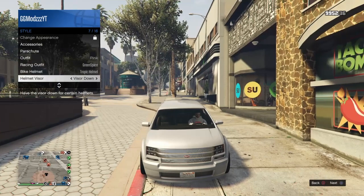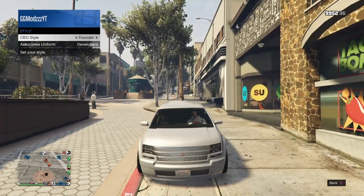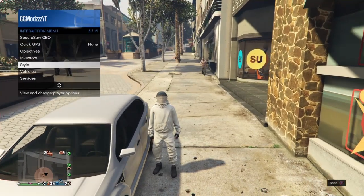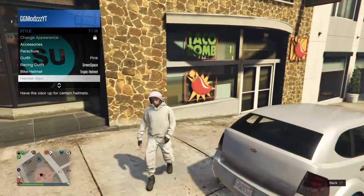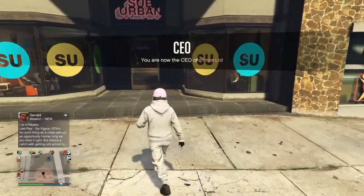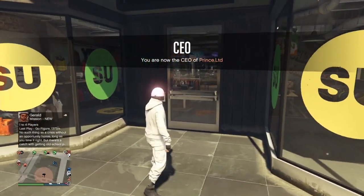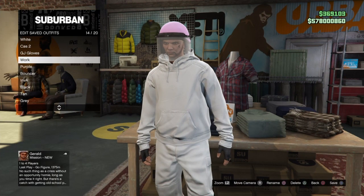When you go to the car and your character is about to step inside, switch the helmet visor to visor down. It should not actually switch, and you should see you don't have the helmet on. Now go to management style under CEO, go once to the right to pick up the founder outfit, then back to the left. Back out and the visor is down. Move it up and you'll see the custom pink helmet. You can put the visor back down and save the outfit.